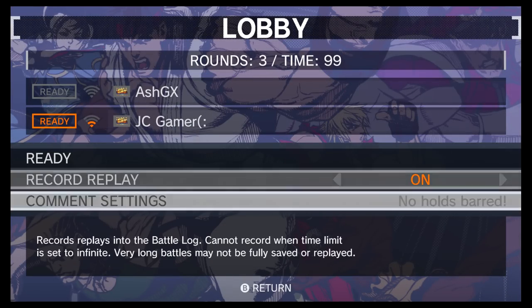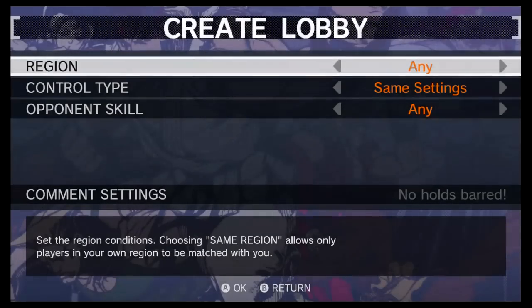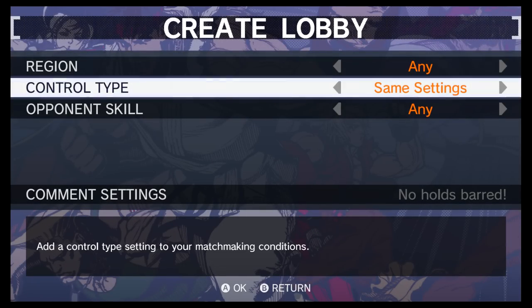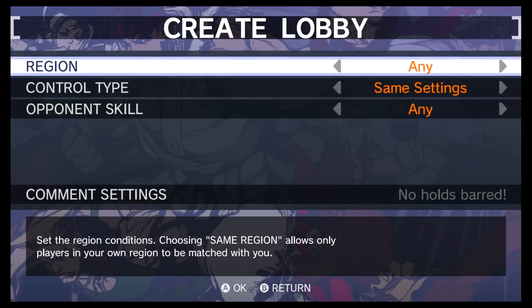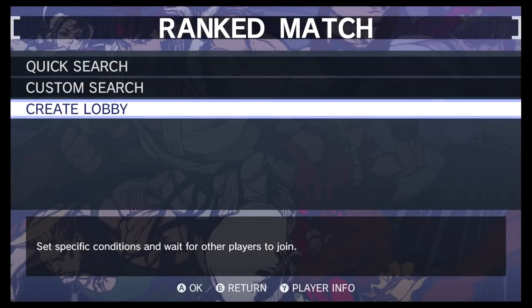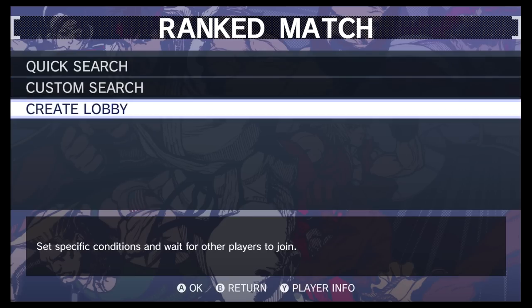I'm going to leave JC Gamer and turn off replays. I created a lobby, somebody found me, and this is basically the settings you can choose when creating your own lobby. It's important to note that you do not have to play with people using the light control scheme — which is a big deal. I don't think that was possible in Street Fighter 4 3D Edition.